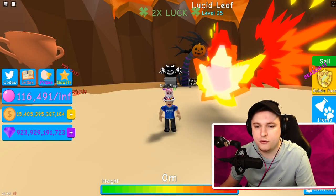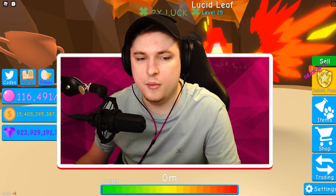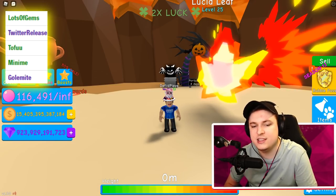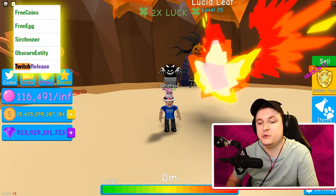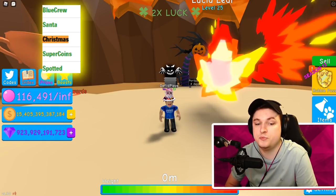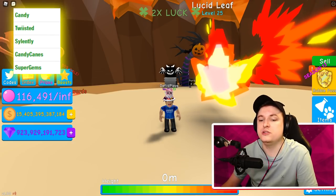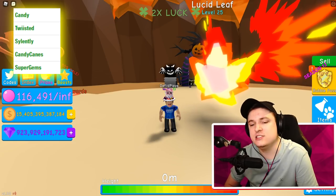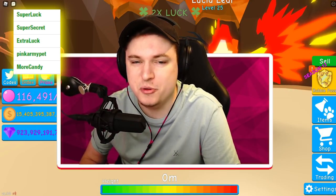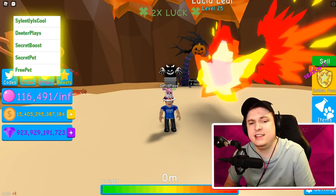The first five codes are: Golemite, Mini, Tofu, Twitter Release, and Lots of Gems. After that: Twitch Release, Obscure Entity, Cirque Fender, Free Egg, and Free Coins. Then: Spotted, Super Coins, Christmas, Santa, and Blue Crew. Next: Super Gems, Candy Canes, Slantly, Twisted, and Candy. After that: More Candy, Pink Army Pet, Extra Luck, Super Secret, and Super Luck. Then: Free Pet, Secret Pet, Secret Boost, Deeter Place, and Slantly is Cool.